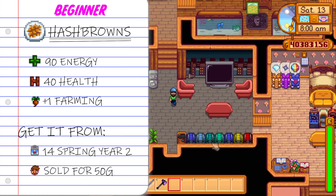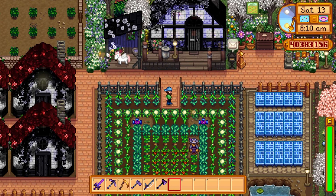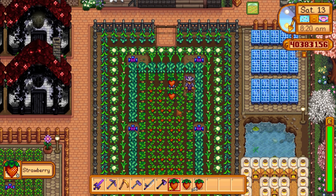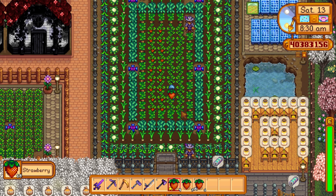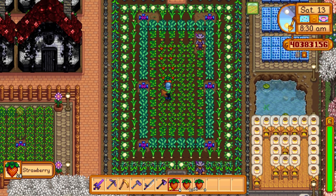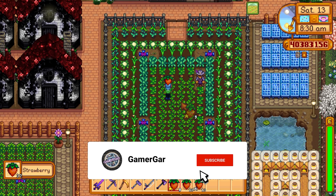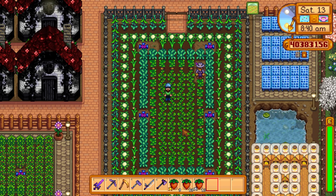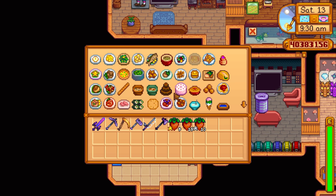Now plus one to farming might not seem like a lot, but when you're just starting out in the game and you're looking for those five golden crops for your community center bundles, that plus one to farming could save you from having to purchase an extra crop or two from Pierre. So it's definitely worth your while to pick up some hash browns before you go harvest your crops. You'll easily get your 50 gold back.